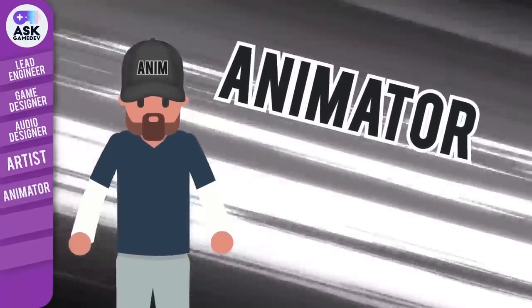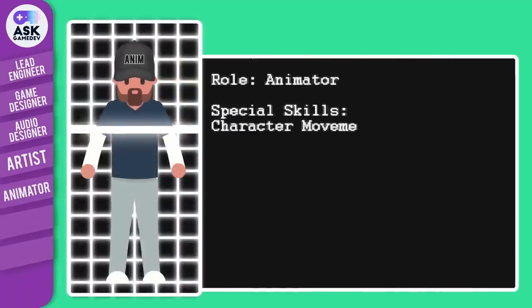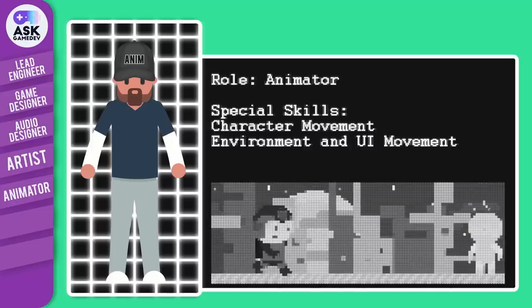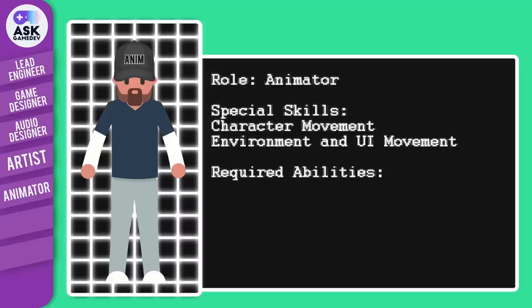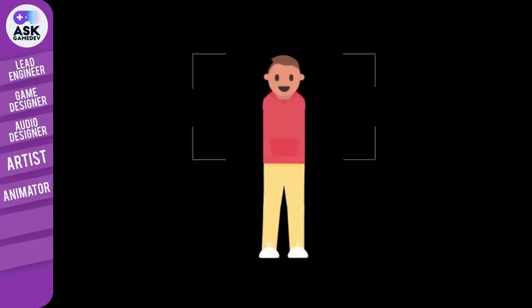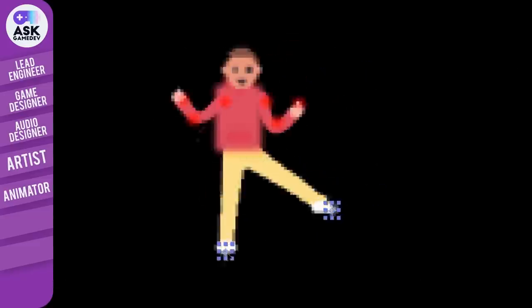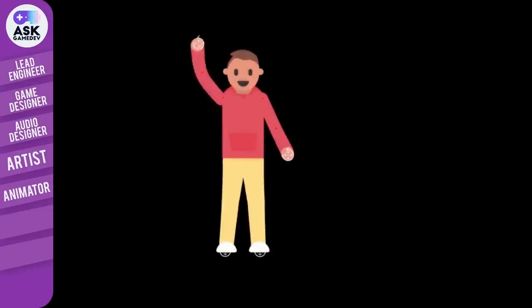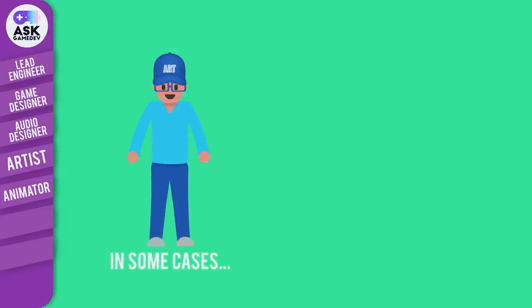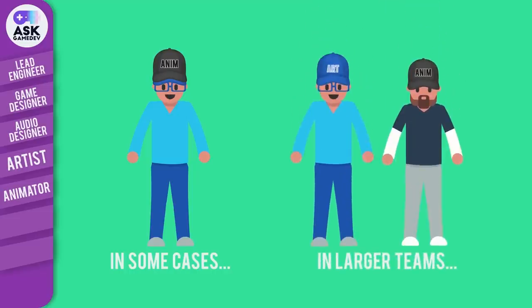Next on our list is the animator. The animator works closely with the artist to bring not just the game's characters to life, but the environments and user interface as well. Virtually all games include some sort of movement or animation, and this is all thanks to a team animator's dedication. Animation work can be 2D or 3D in nature and can be created through keyframe or motion capture. The animator takes game elements and makes them feel alive. Typical animator tasks include building rigs and animation sets, with final assets timed to specific frame lengths. Animators commonly use programs like Maya or 3D Studio Max. In some cases, the team artist and animator roles are filled by the same individual; however, in larger teams, these roles are typically delegated to separate individuals to allow specialization and optimize production.